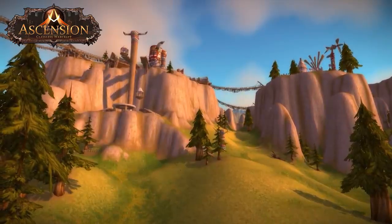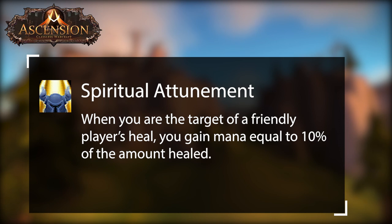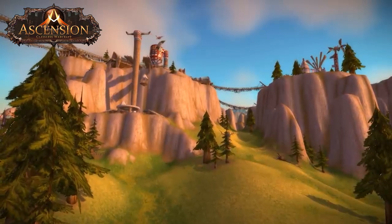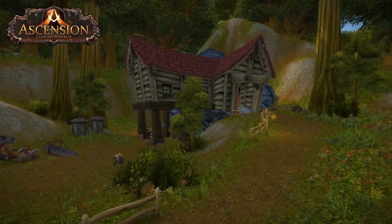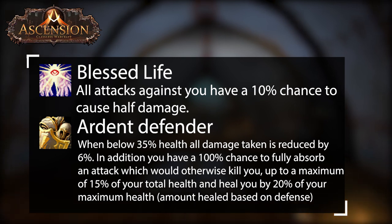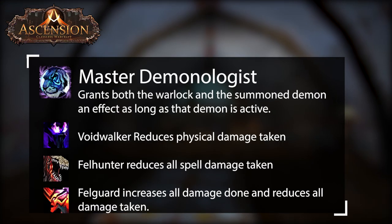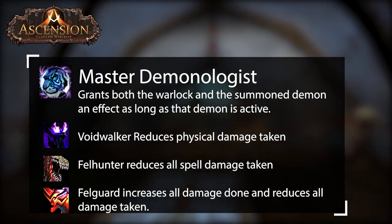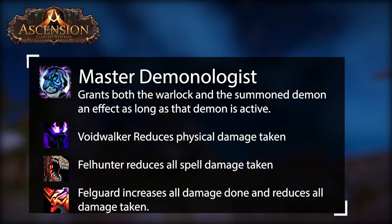Now that we have covered the cores of each type of tank, next we will go over some talents that are generally good to look at depending on what you need for your tank. Spiritual Attunement is a good pick for any tank in need of mana. Any holy-based tanks will want to look at Purifying Power as it gives a huge increase to Holy Wrath and Consecration for your holy damage. When running Master Demonologist, you'll want to use the passives from Voidwalker or Felguard. Voidwalker is great if you are not already running any talents that reduce your physical damage by 10%. Felguard is good overall as it gives 5% reduction to all damage and 5% increased damage. If you're running bear, they already have 9% physical damage reduction from talents so it's best to look at Felguard or Felhunter for magic resistance, since bears take the most magic damage.